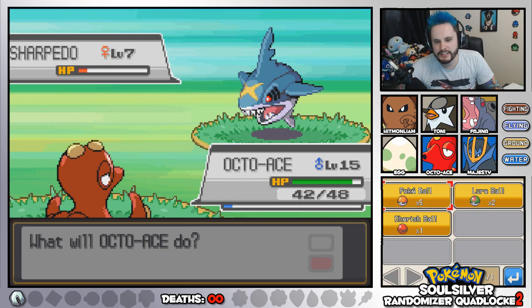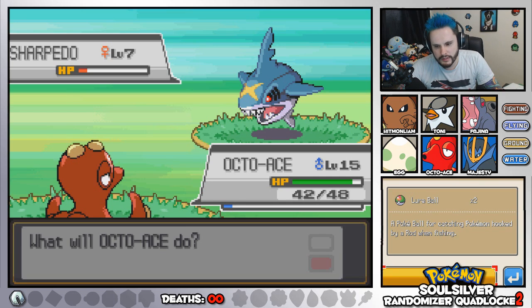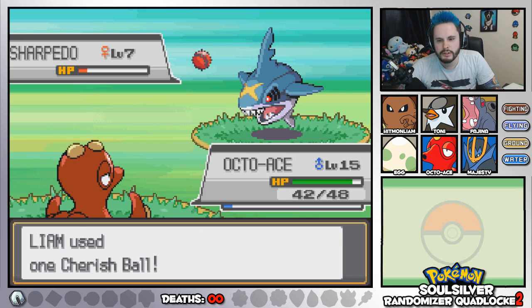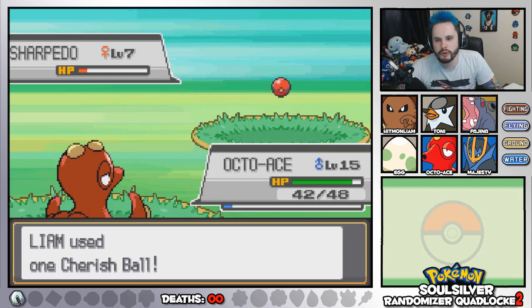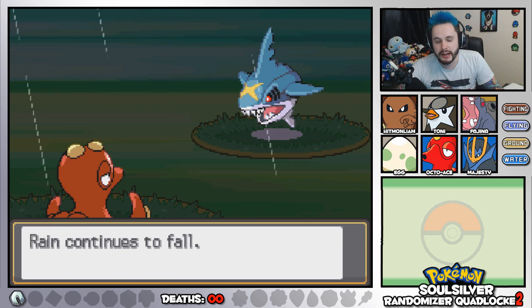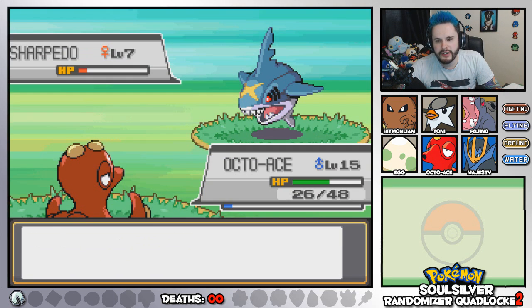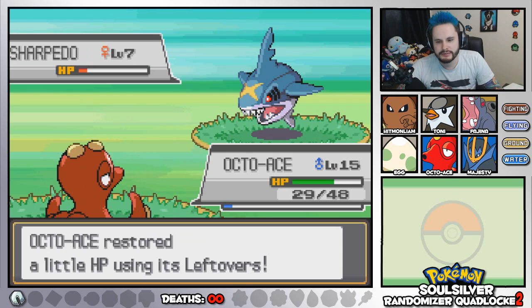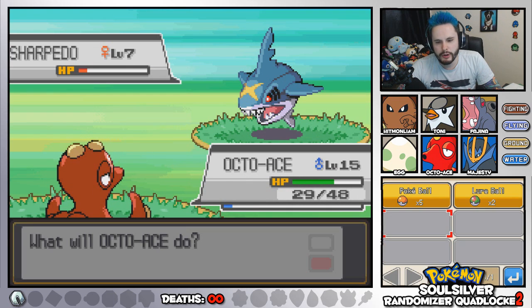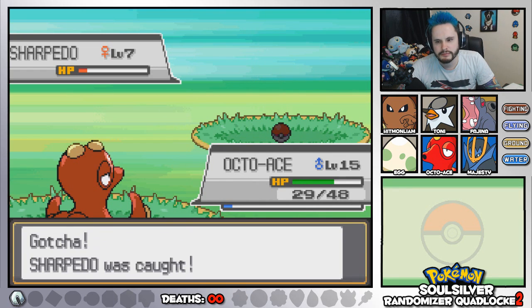Let's catch it. Should we throw a Cherish Ball at it? Get in the Cherish Ball, you goon. Come on. Well that was worth it — that was a very scary bite. Let's go with more Pokeballs; we have five attempts. And we got it! We got Sharpedo!